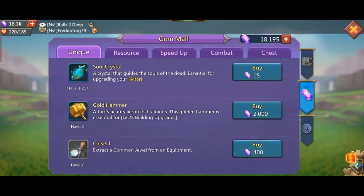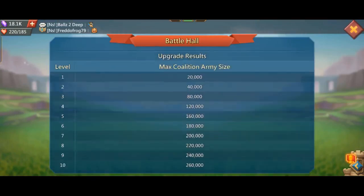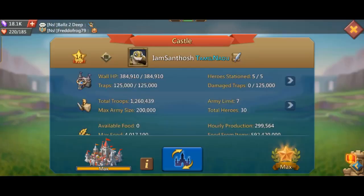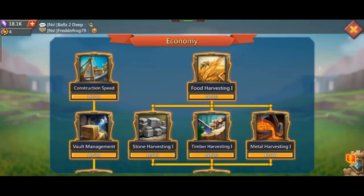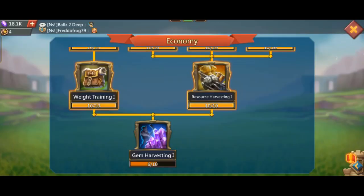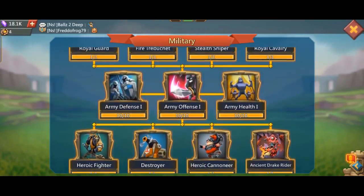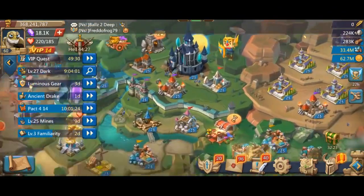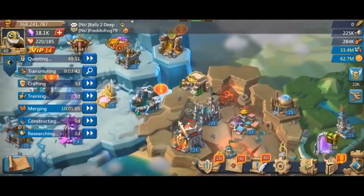The treasure tower is at level 8 to 9. You can spend gems in your place. If you want to spend gems, that will be useful. You can also use gems to complete the unlock conditions. If you spend a little bit of time, you will unlock T4.